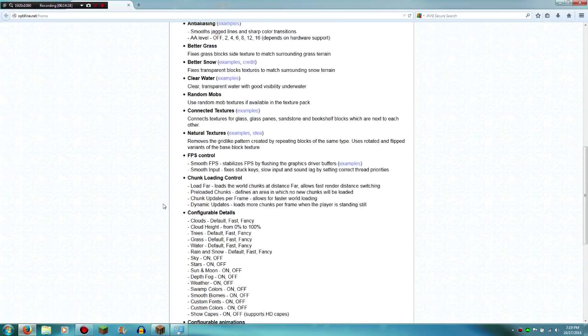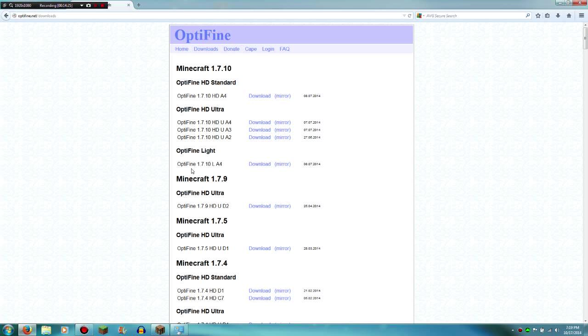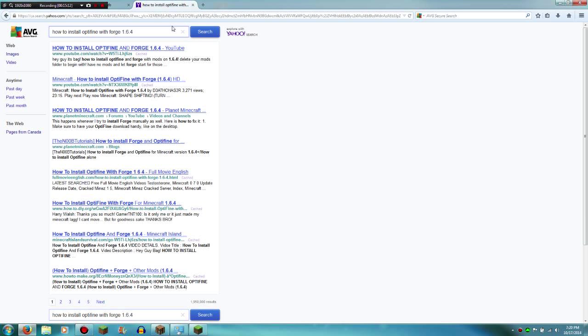Definitely look into getting Optifine. Find the downloads and get the version you need — you can try Ultra or Standard, whichever works. Nowadays, all you literally need to do is install Forge and then put Optifine in the modpack folder and it runs. There was a time you had to go to the launcher and edit a profile for older versions. If you're running 1.7.10 and it's not working, search 'how to install Optifine with Forge 1.6.4' and that should teach you how.